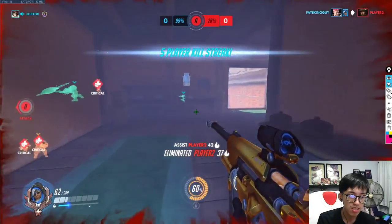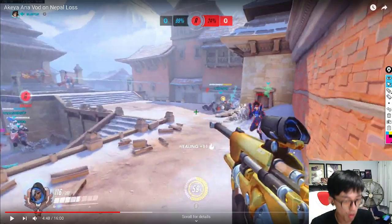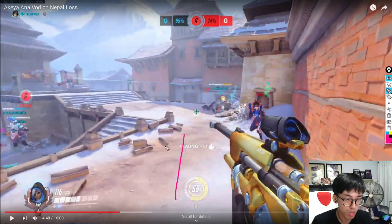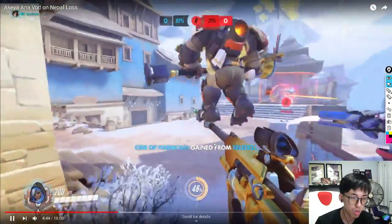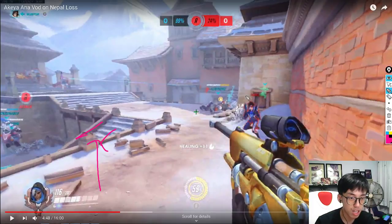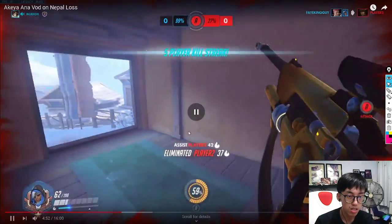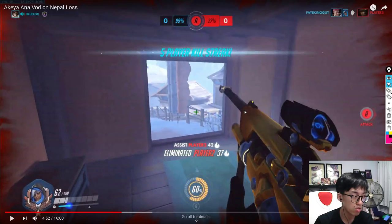Look at your positioning here — you're fighting solo, missing your sleep dart on the Mercury by a little bit. Should you be going 1v1 against the Tracer? No — you need to move toward your Zen. Drop down the staircase, play from there, and let the Zen help you by pushing out and shooting the Tracer. Supports should help each other. If the Tracer had gone for you, you had no grenade and already used your sleep dart — you could have died.